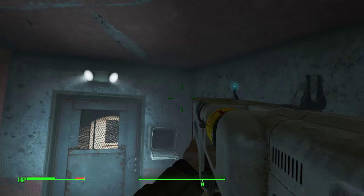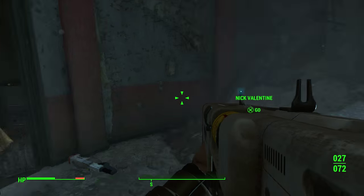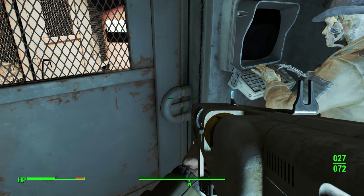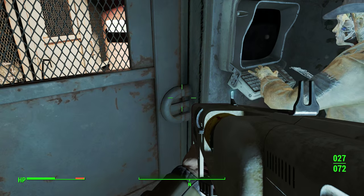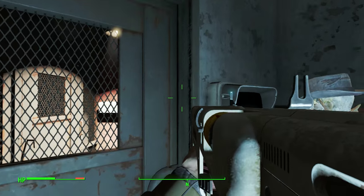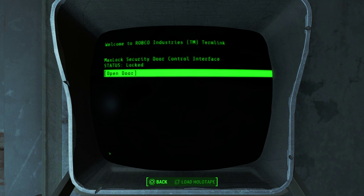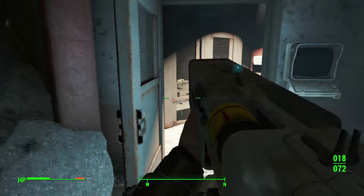Now we're finally coming to the room where we get the Fat Man. Quick note about the terminal here: on my first playthrough I had Valentine hack it, but in this guide I didn't have to — I just signed on myself and it opened. I'm not sure if it was a glitch because I'd done it before. Let me know in the comments if it works for you. If you can't get in, ask in the comments or tweet at me. Go ahead and open the door — you'll need to pick a novice-rank lock, which is really easy — and then you get your Fat Man.